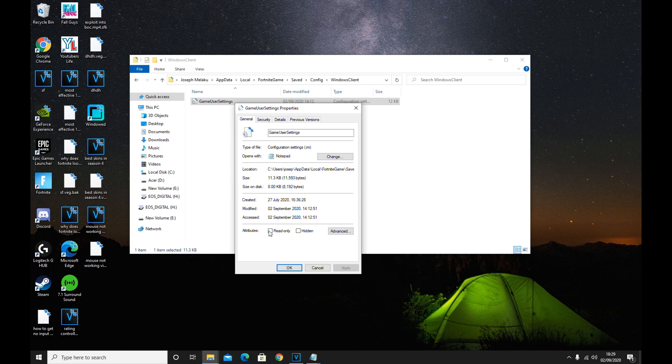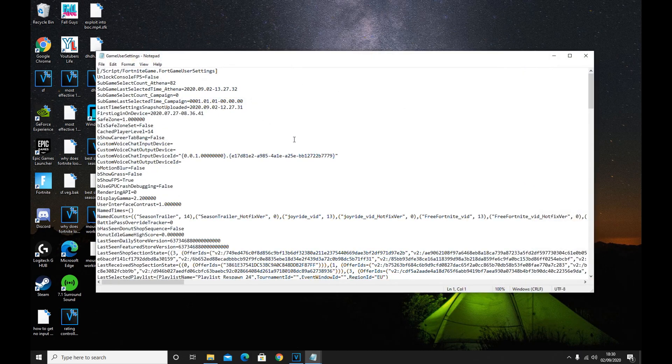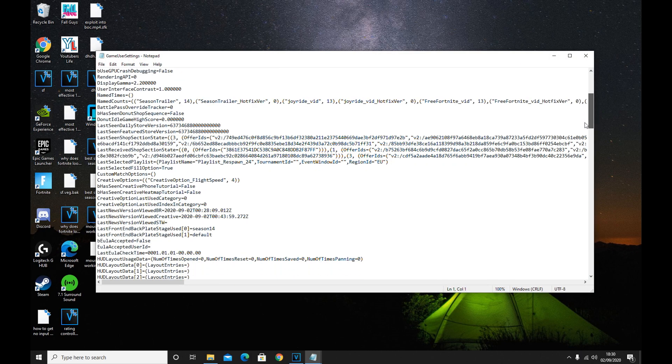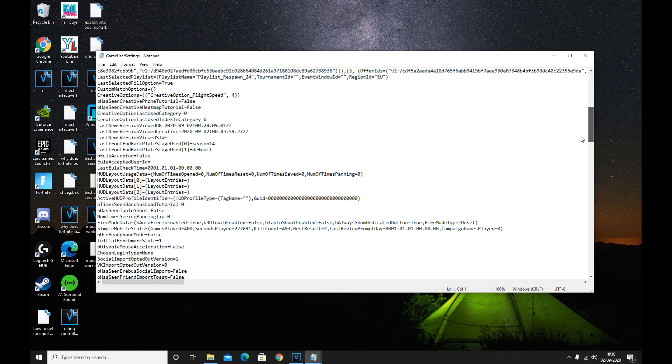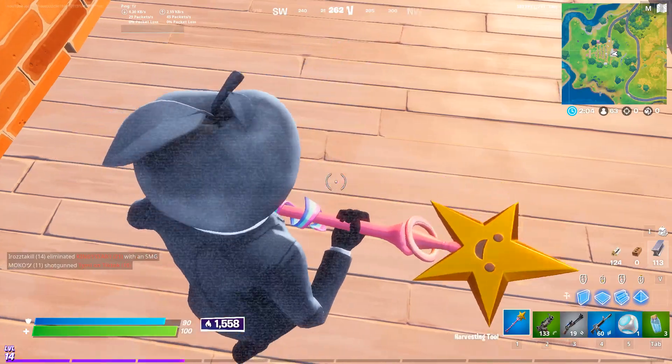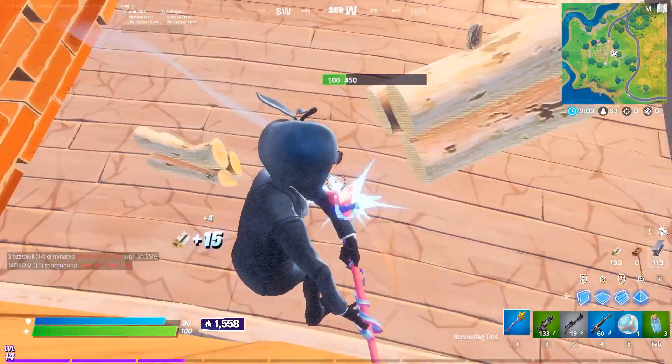Right-click and make sure you untick Read Only, as that is really important. Now find something called mouse acceleration — this should be a little bit down. You want to rub out where it says true and make it false. Congratulations, you have finished the first step. We still have a few more steps to go and then your mouse should be working as good as new.